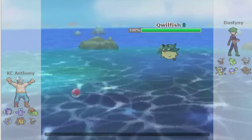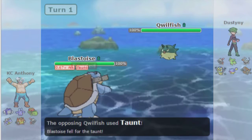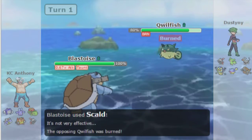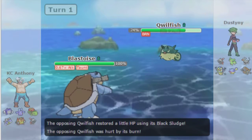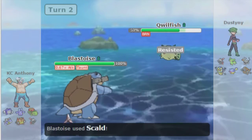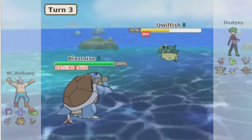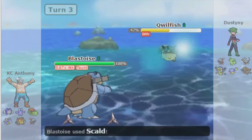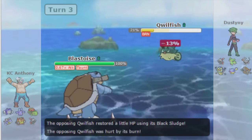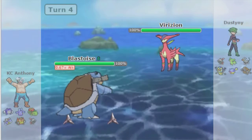Starting the first game — he leads off a Qwilfish, just trying to get hazards right away. He Taunts me, which is weird because Blastoise only carries Refresh or Toxic, and Toxic doesn't affect Qwilfish and I'm not statused. So Taunting was kind of a strange play on his part. He starts setting up Spikes, but the lucky Scald burn turn one is going to wear down this Qwilfish very quickly. I'm actually able to Spin as he goes to Virizion.